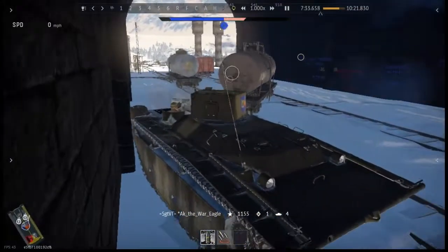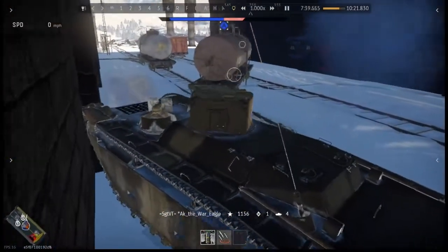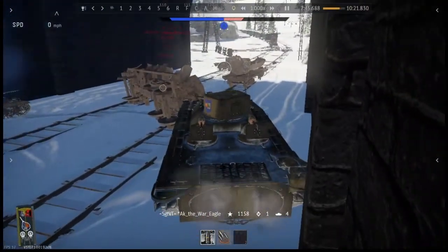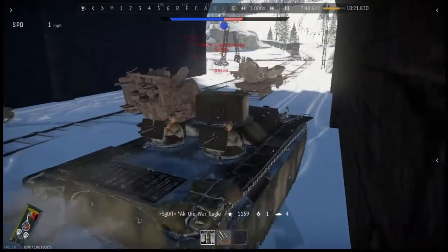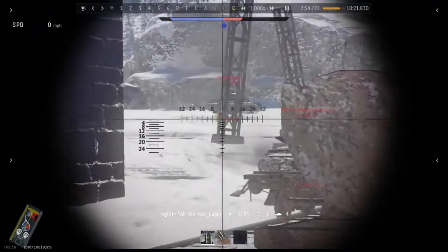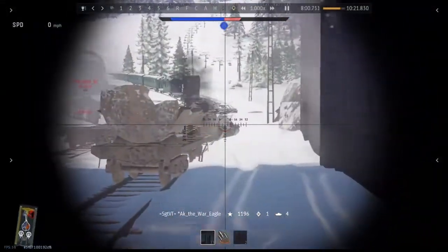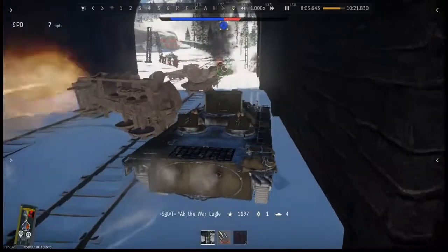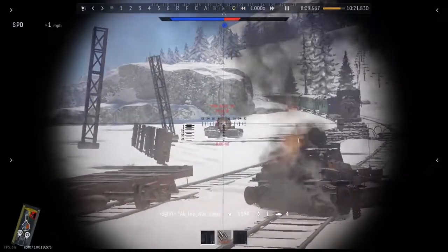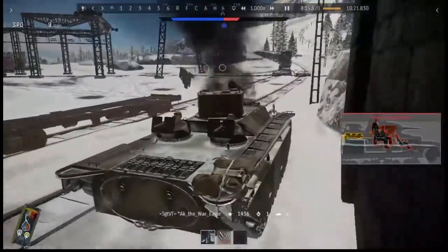I try pushing back just a little bit more but I end up getting kind of stuck - though it actually ends up playing to my advantage. I ricochet one shot but there's another guy behind him and that guy gets taken out. I decide to just rush it - that's a hit - and deleted. Tank ace!